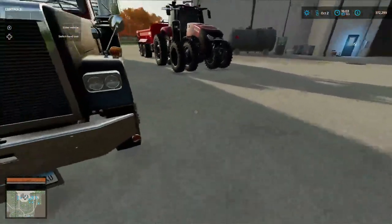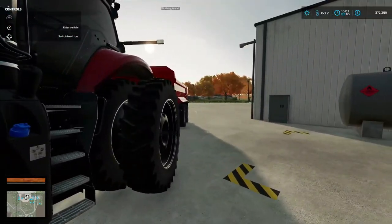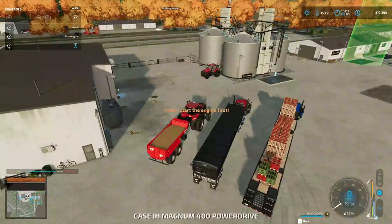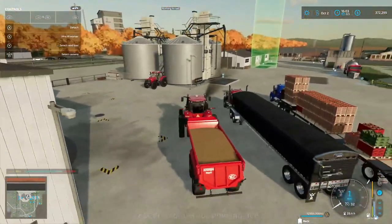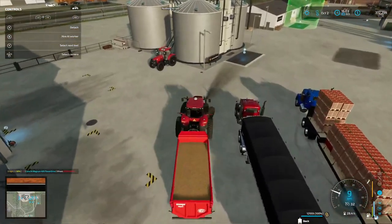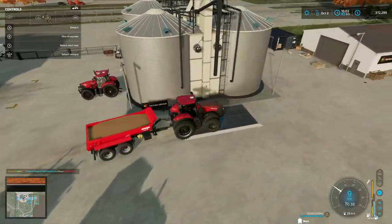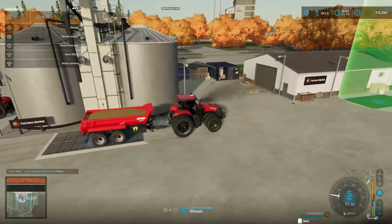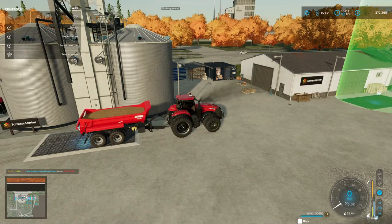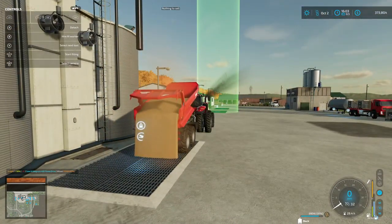Welcome back to Farming Simulator 22 here on Western Wilds, episode 55. We got some wheat that's down from the chickens - they won't be needing it because we're going to be selling them pretty soon. If you've just now tuning in, I am selling everything off this map and we're fixing to go to another one.